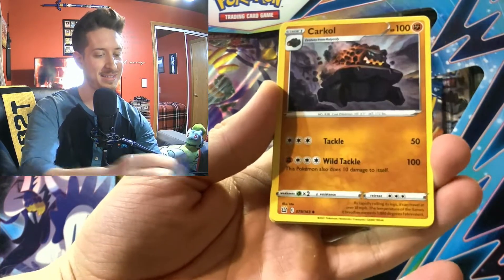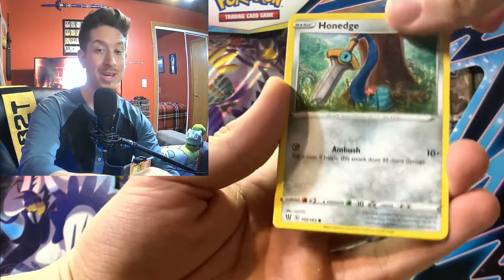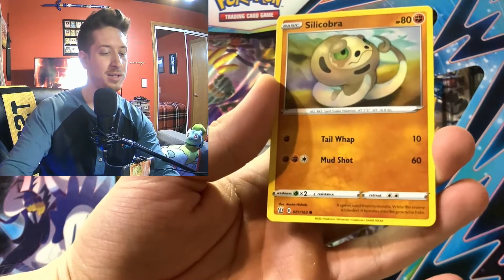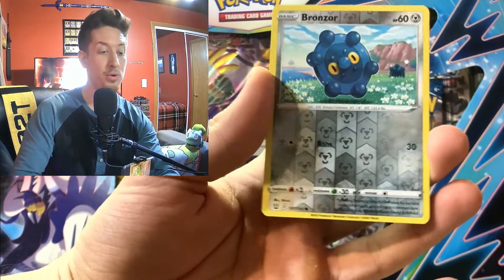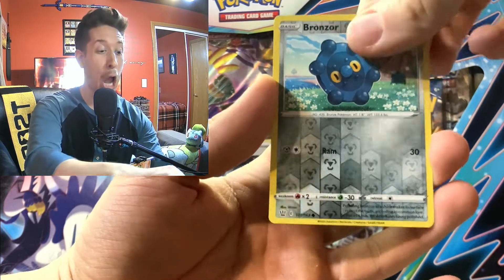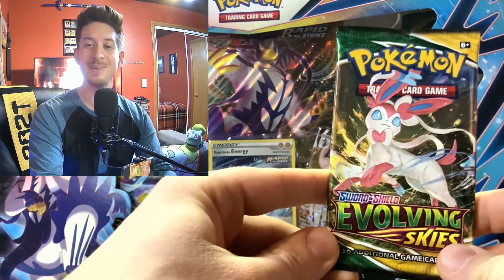Piglet, Carbink, Bruno, Honedge, Scatterbug, Houndour, Frillish, Silicobra, Bronzor — and Bronzor is our reverse holo. And a Victory Bell. But you know what, I'm not ready to end this video yet — let's keep the fun going!